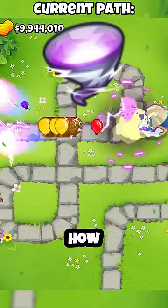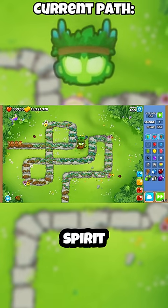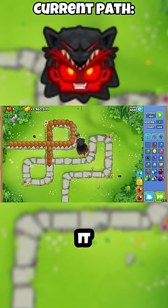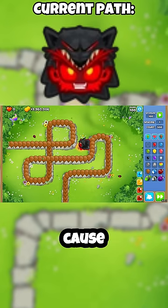The first thing I tested was how good each path does against 100 ceramics. For Spirit of the Forest, I accidentally summoned 500 instead of 100, so it's safe to say that this one clears. As for the bottom path, it did not deal with the ceramics so well — it actually couldn't even attack them, and I don't actually know why.